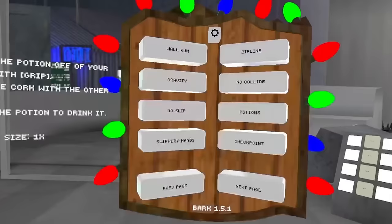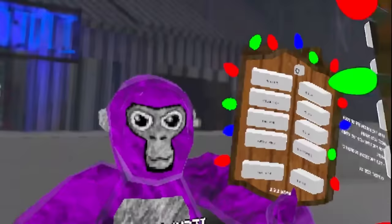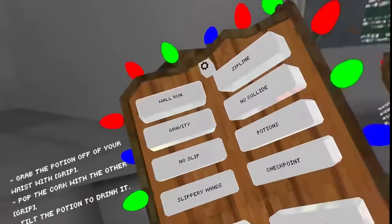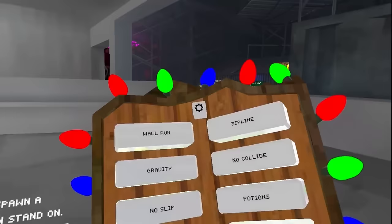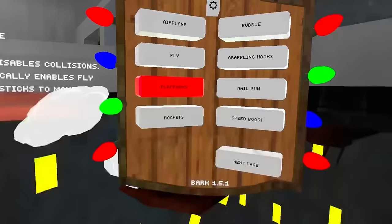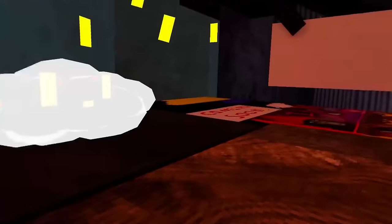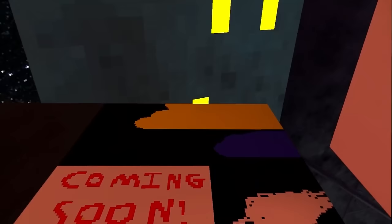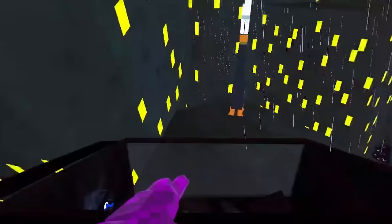Next we have No Collision — I highly recommend enabling either Fly or Platforms when you enable No Collision. With No Collision enabled, fly is automatically enabled so you don't fall down, and you can go through any wall. For example, in the City map you can fly above and see leaked upcoming content — there's a yellow and blue update visible up there, which kind of looks like the Ukrainian flag. By the way, I'm from Ukraine.